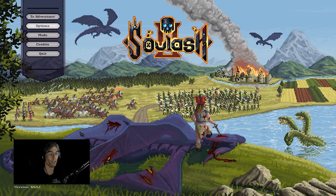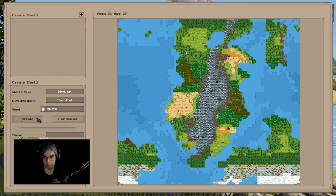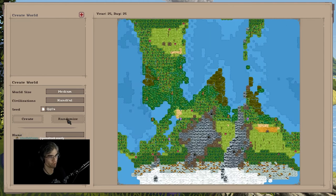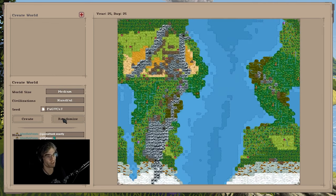So this is Solash 2. Solash 2 is a very heavily adventure mode inspired roguelike, right down to the point where if you play a lot of Dwarf Fortress, this is going to look kind of familiar. I am of the opinion that it is good to imitate good art. Dwarf Fortress is good art and I am absolutely okay with games imitating its ideas.